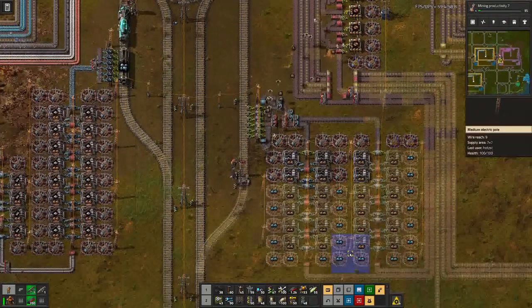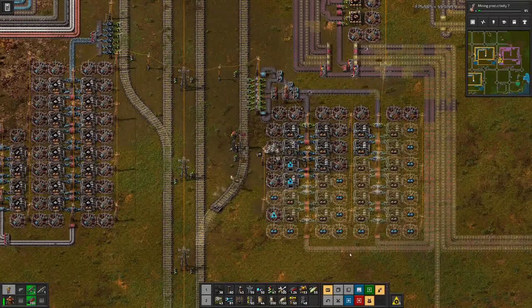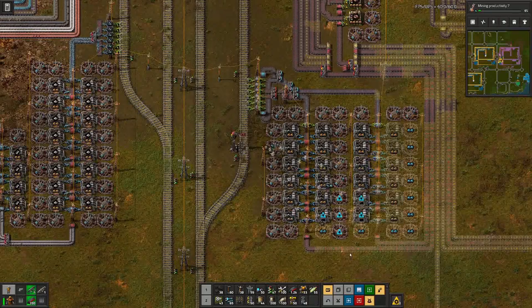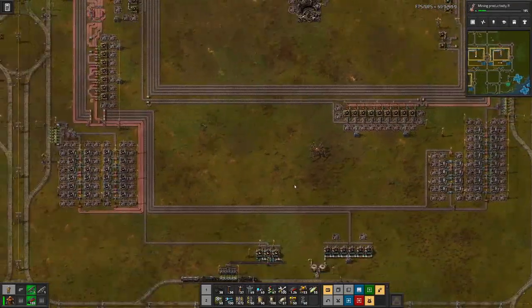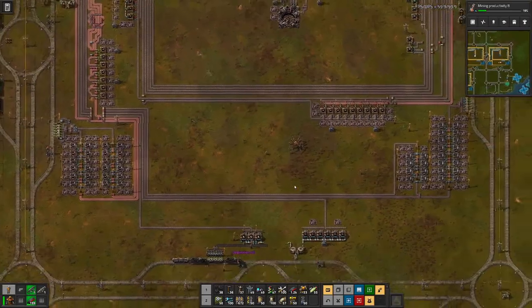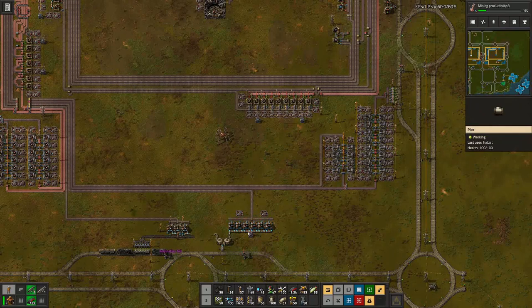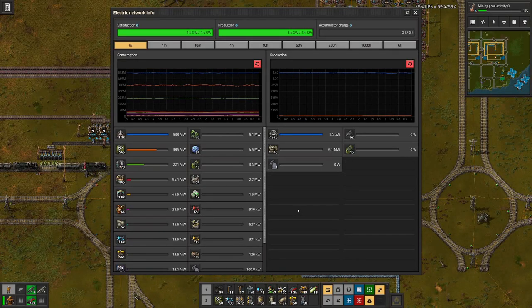And if I would make a prediction at this point, I would guess it's something to do with oil. But we will see at the tail end of this build. The build is complete, but we can see there are quite a few belts that are empty, and that's because we are missing iron ore and also the petroleum.